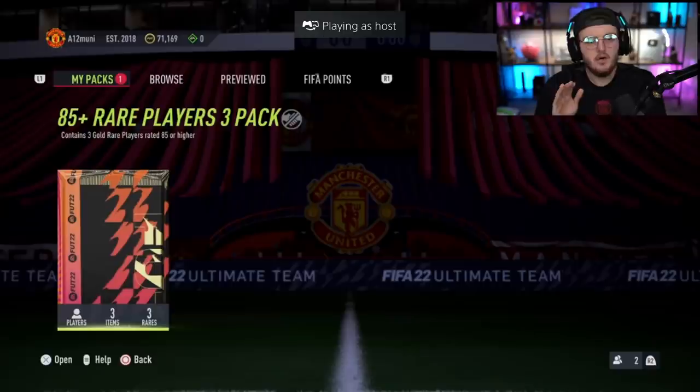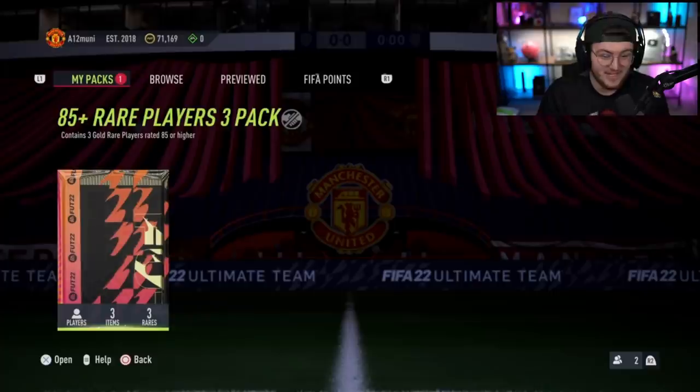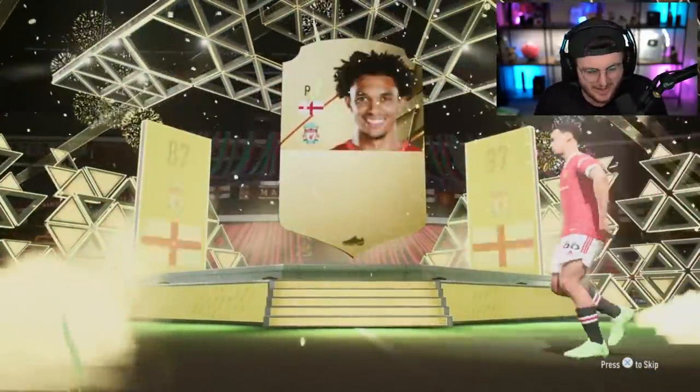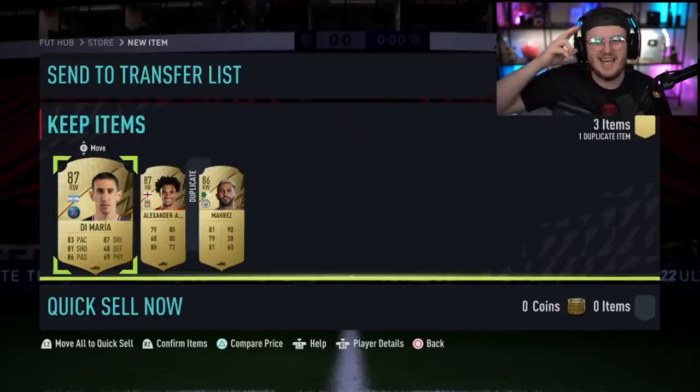Last pack of the video — this will be pack number 20. That's kind of crazy, to be fair. If you guys have enjoyed the video, please leave a like below and subscribe if you aren't already. Who are we going to get, EA? We are ending it off on an 86 to 88 — it's going to be Trent Alexander-Arnold. This could be a bad one. 87 to 86 — actually, I can't complain too much. Thank you for watching, and I'll see you lads later.